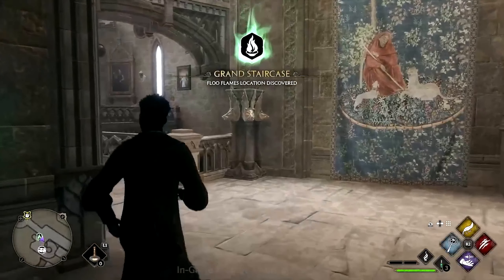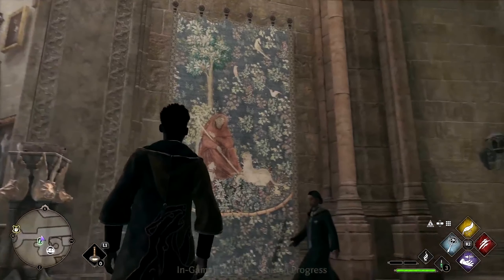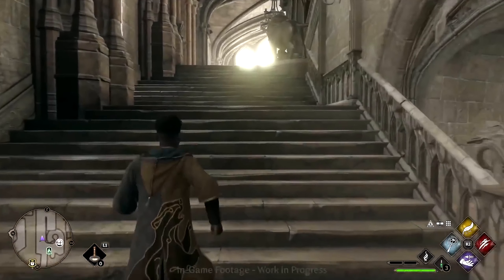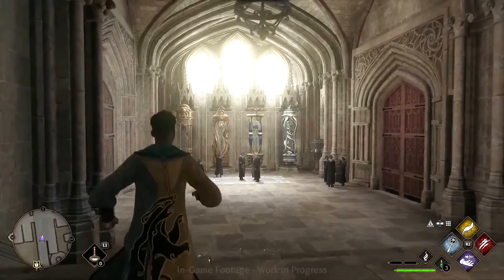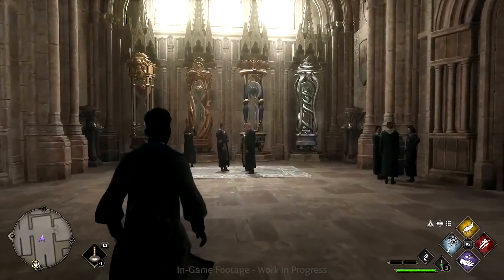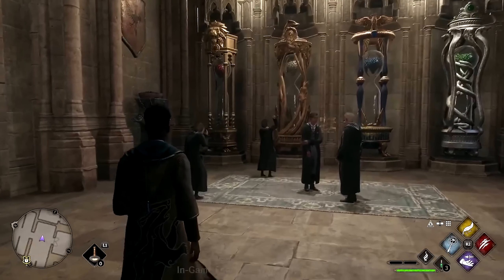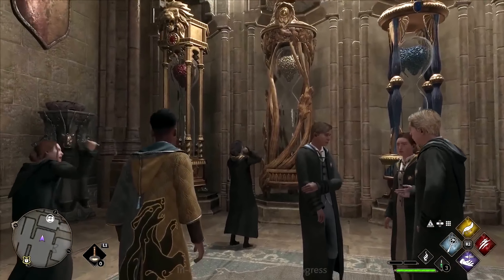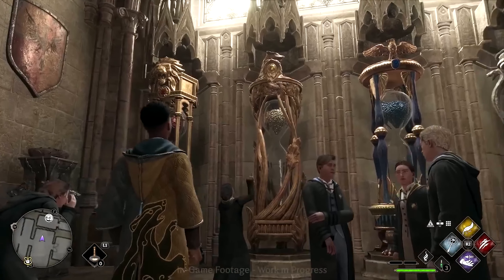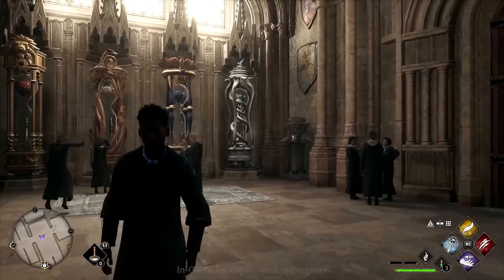A little glimpse of the grand staircase here — circular staircase, all the portraits to match the towers. The flu flame just ignited right there — fast travel points. House hourglasses — we had to include them; they're gorgeous and they're there just like in the books, right next to the great hall. It's a nod to lore. House points is not a core gameplay mechanic or system in the game, but it is present narratively.